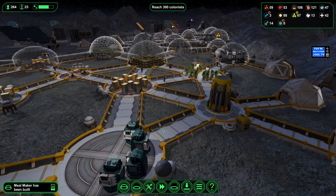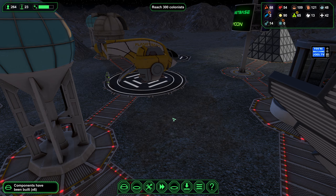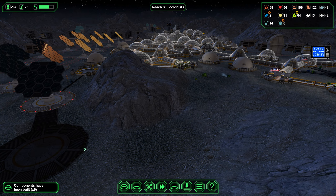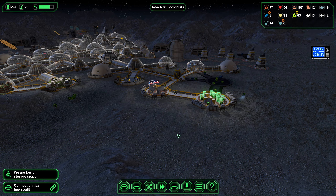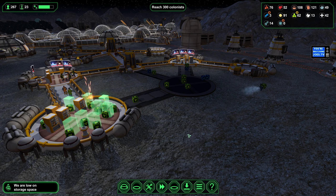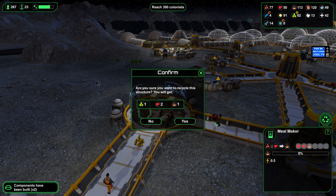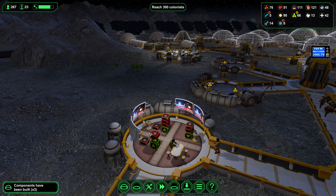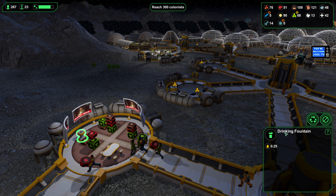By giving them an exterior construction project it will induce them to pick up the bioplastics and at least move them to the construction site, so we can put a storage dome back up where it should be in the first place. I could even cancel the pyramid project afterwards — well, no, we have plenty of bioplastics at the moment. I'll just get that storage dome back up here.